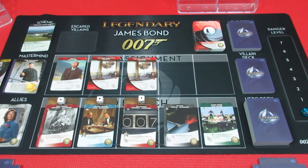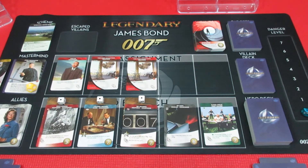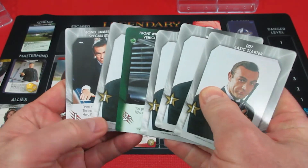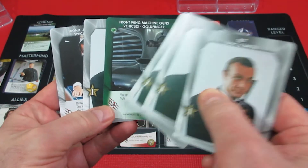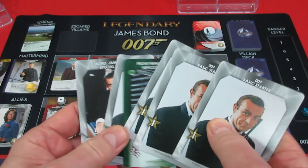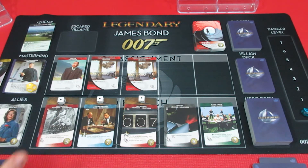Watch - next episode the first card off the villain deck will probably be a master strike and we'll lose four cards each. To recap Sean: he's got four recruit, two, three attack, but he gets to draw a card - if he draws an attack card he could maybe take out Odd Job. Oh wait, Odd Job is not a henchman.